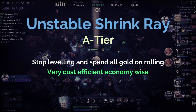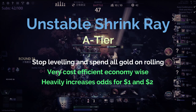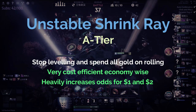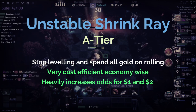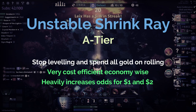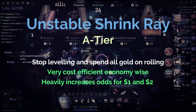It is extremely efficient at putting together specific compositions and getting them online before anyone else, which is why I believe it belongs in A tier. The best way to use this relic is to stop leveling completely, lock into a synergy once you pass 40 gold, and spend all your money rolling to make maximum use of it. It saves you money on rolls on that 60% trigger and gives insanely good odds for those one and two cost units. Compositions that really benefit are one and two cost poverty faceless, elves, hunters, and reroll knights.